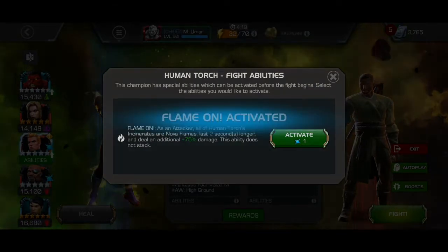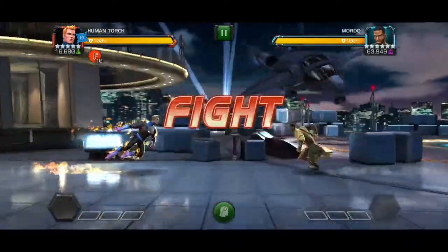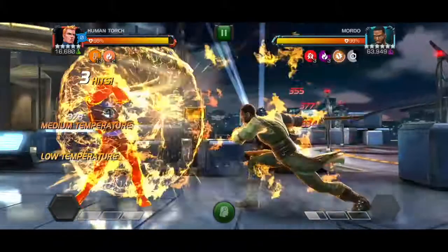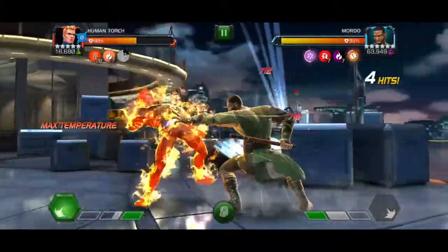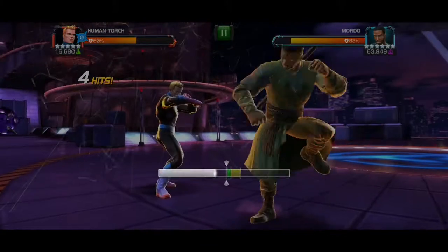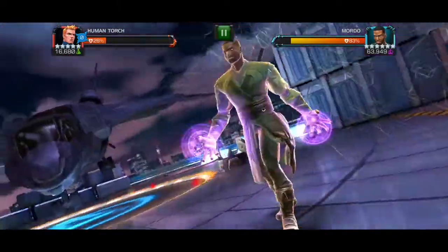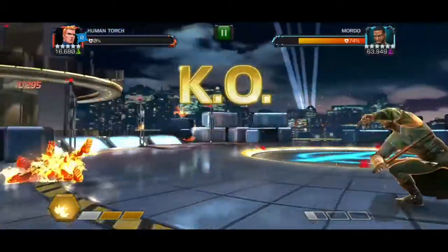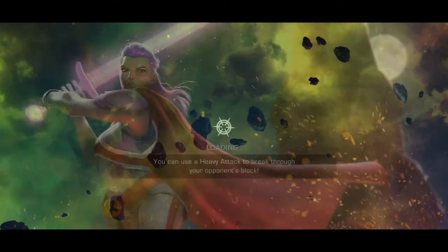The final fight on this path is going to be against Moda, for which I brought Human Torch. I am already playing very badly in this fight as well. I tried to throw a heavy when Moda was gaining his power, but instead he retaliated and just threw a big special 3, and the fight was already over.